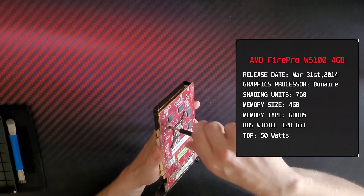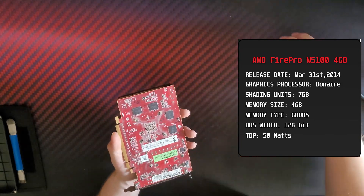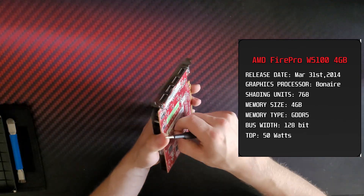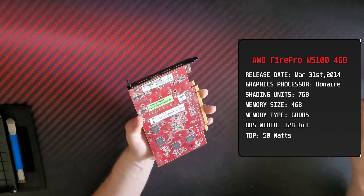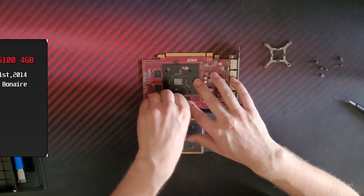But firstly, what the hell is this card? Well, it was released back in 2014, based on the Bonaire graphics processor. This card squeezes out 768 shading units with a 4GB memory size, and it came out only with GDDR5 memory, plus equipped with ECC. The card has a 128-bit bus width and a TDP of only 50W. I like that this card is very compact and equipped with 4 DisplayPort outputs.